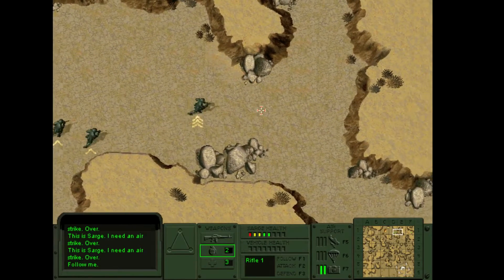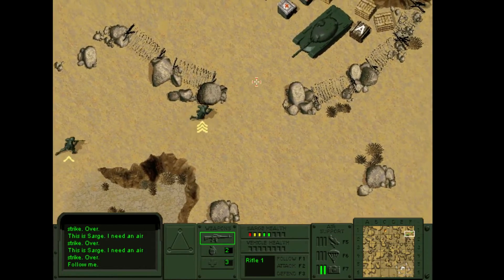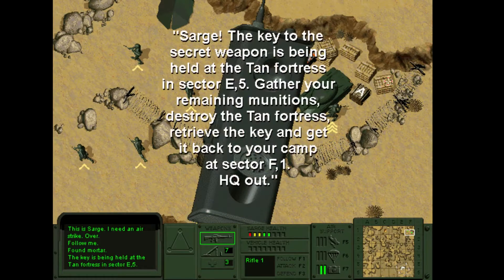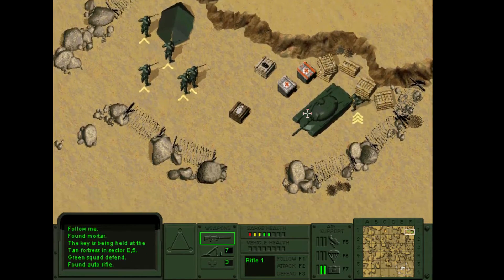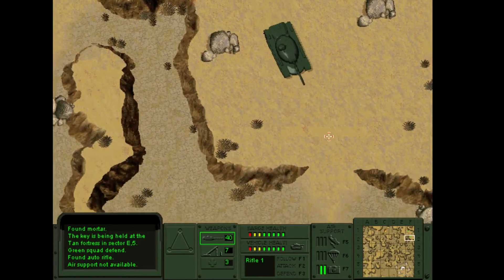Grenade that guy. I love the grenade, and I also love the mortar — we'll get one soon. It's like a grenade with some range. We'll move our guys into the encampment and grab the tank. What would this game be without a tank? We'll also grab the automatic rifle. New orders: 'The key to the secret weapon is being held at the Tan Fortress in Sector E5. Gather your munitions, destroy the Tan Fortress, retrieve the key, and return to camp at Sector F1. HQ out.' So for some odd reason we need to go into the fortress, destroy the guys there, and steal the key.